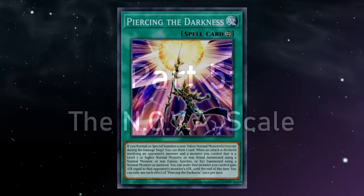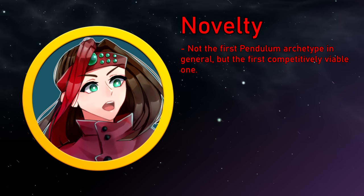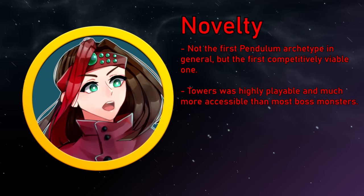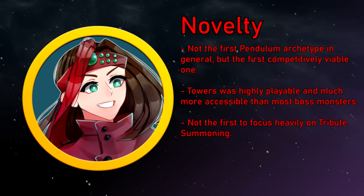That's all the info I have on Clifforts — but how do they stack up against the Nova Scale? Novelty: while Performapal technically have the title of the first Pendulum Archetype, Clifforts represent the first concerted effort to make one competitive, and I think they nailed it out of the park. Towers took god-card levels of commitment to summon, and was not only more playable but vastly more accessible. And you honestly didn't even have to use Towers to be competitive — sometimes it was more than enough to have a recursive pile of 1,800 monsters that could be turned into tribute fodder for even bigger monsters. It really showed off what the Pendulum mechanic was capable of, earning Clifforts a 4 in Novelty.